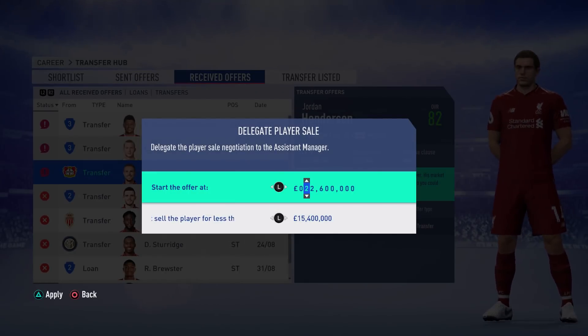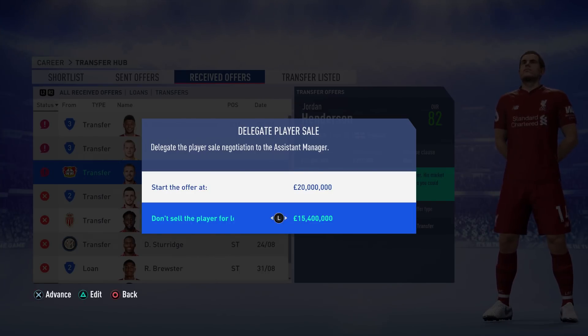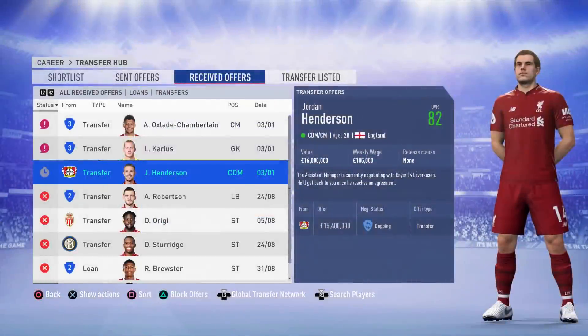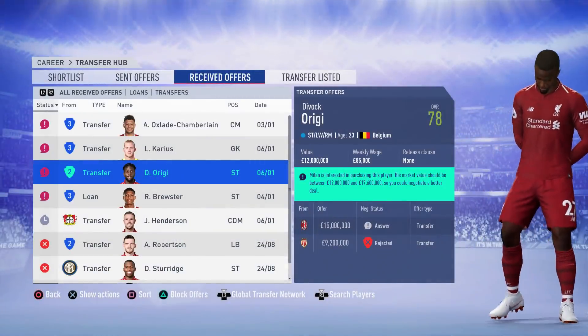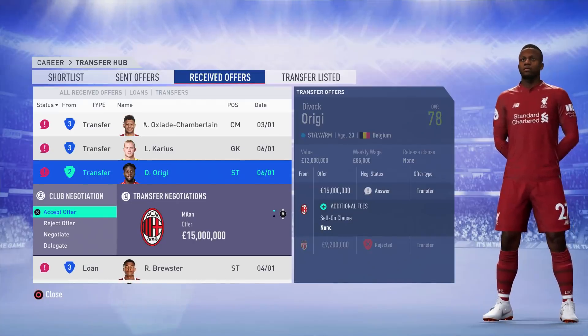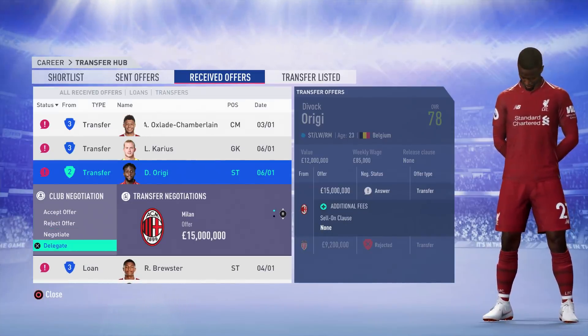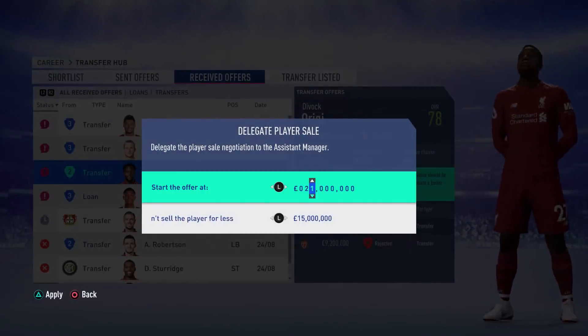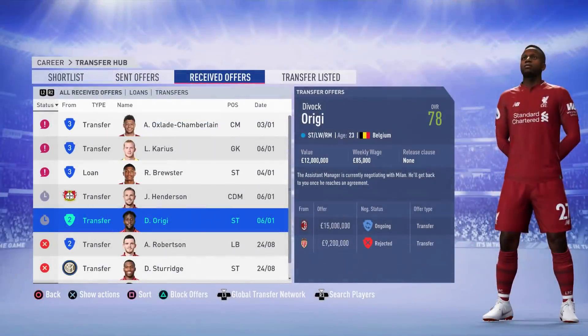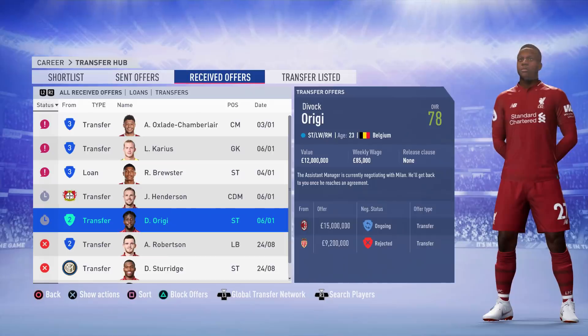Jordan Henderson has been hardly used in this series. I am obviously a Liverpool fan and I like Henderson as a player because he has a lot of passion for the club, but in terms of ability he's not there on this game either, so I'm happy to sell him — especially with the amount of central midfield depth we have. Even after selling Lallana and Wijnaldum in the summer, Divock Origi is also fairly expendable.